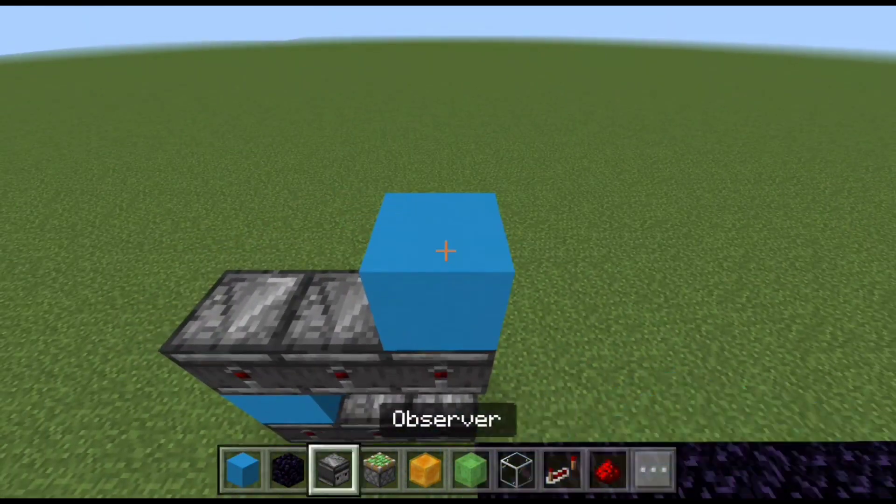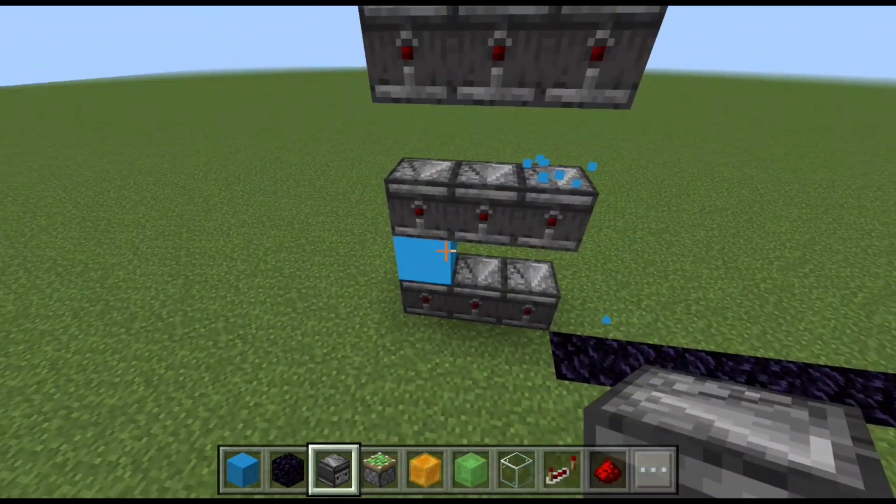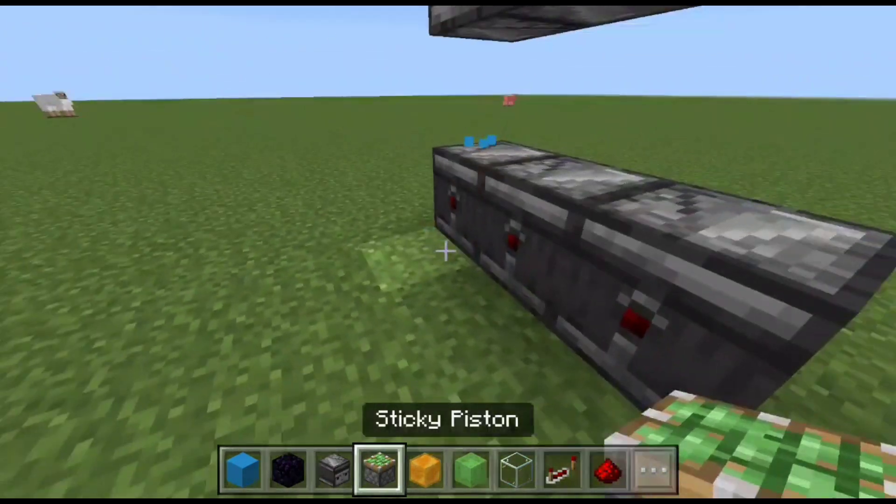After that, add three rows of observers with a gap between each of them, followed by sticky pistons in front of them, and do the same thing on the other side.